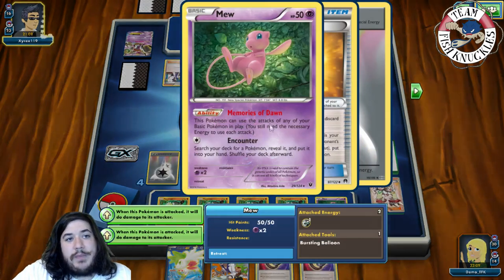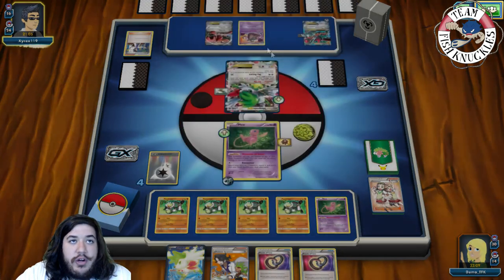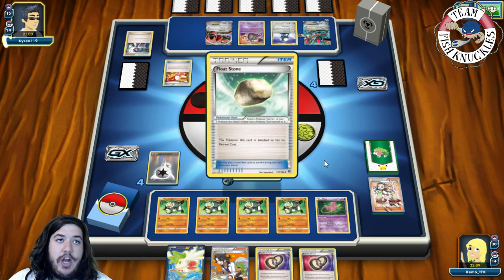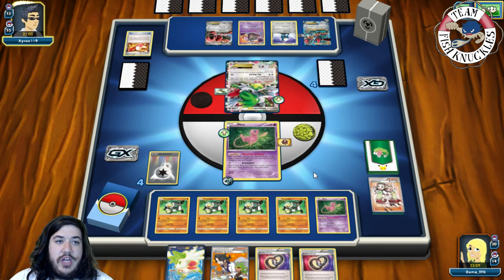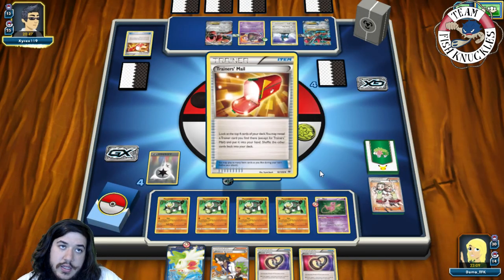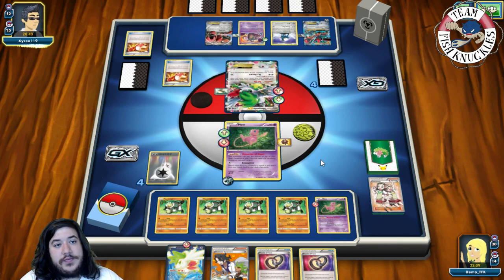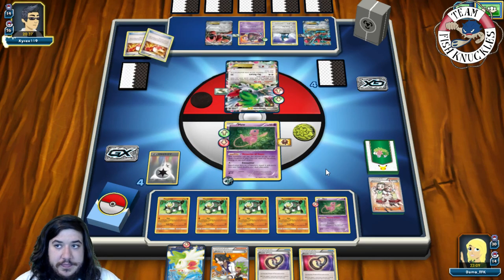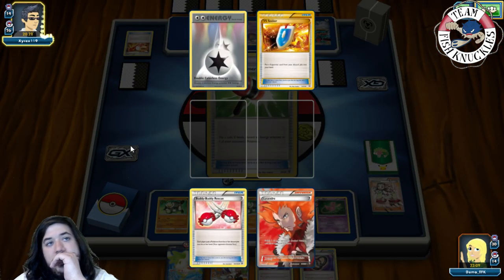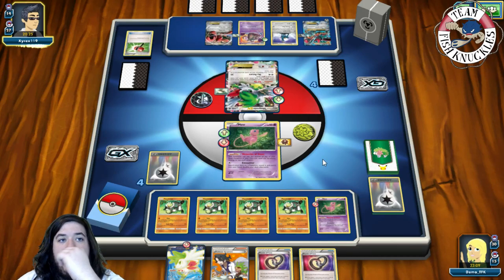Garbodor and a Scizor are coming into the line. Opponent Sycamores. If the opponent hits us now they get bought for 60, which is fantastic. But if they get Floatstone on Garbodor we can't use Mew anymore. A Keldeo comes down. Opponent plays Trainers' Mail and finds a Floatstone — very unfortunate, because now we have to attack with Passimians for the rest of the game. Floatstone goes on Garbodor.